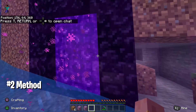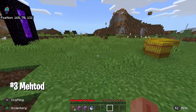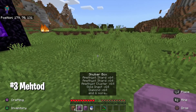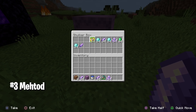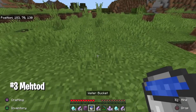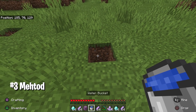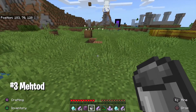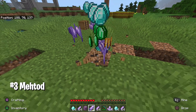Now for the third and final duplication glitch. All you need is a bucket of water and a barrel or chest. Grab the items from your shulker box that you want to duplicate — this method is really simple and works with any item. You can also duplicate shulker boxes themselves with this one. Destroy two blocks on the floor and then place the water inside that hole.